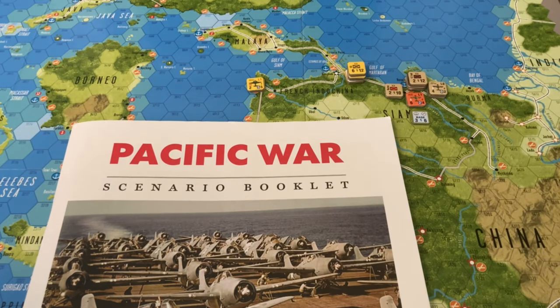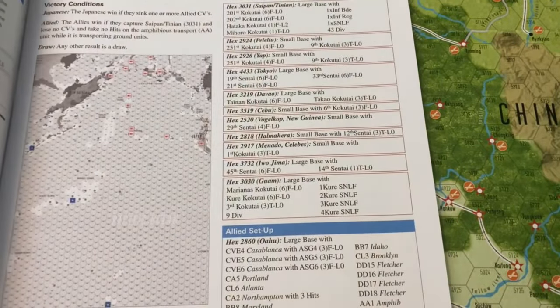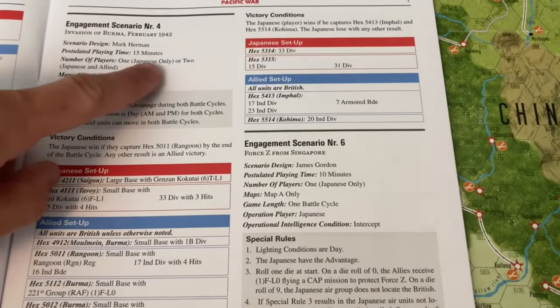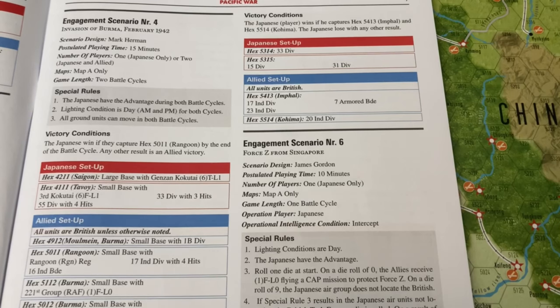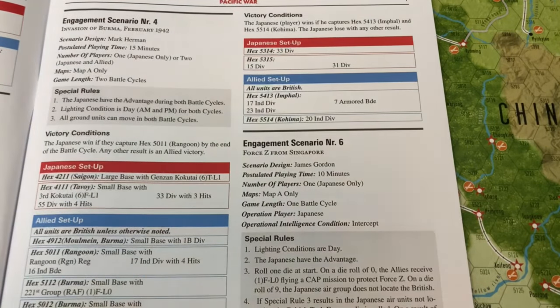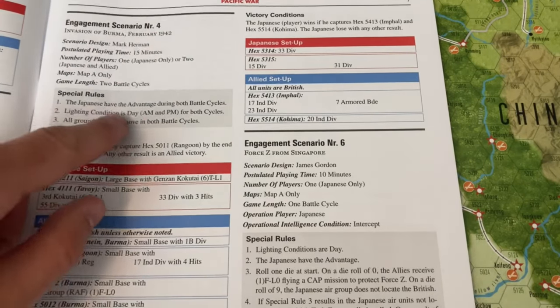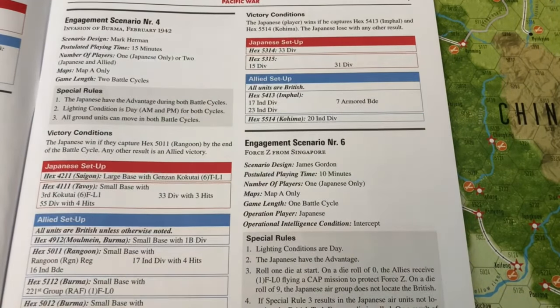Looking at the actual scenario notes for the fourth scenario, the two-player note threw me off - again I don't think the Japanese could win two-player, and I'm still learning the system, so I could be wrong. I'll just be playing solo and not playing optimally for the allies, just to show that the Japanese can capture and to show off the system. Two battle cycles, Japanese have advantage both battle cycles so they go first. Lighting conditions are day, which affects search values for air. All ground units can move and the Japanese have to win by capturing Rangoon.